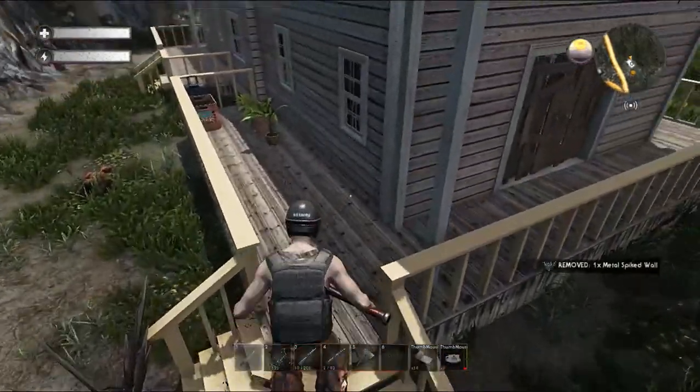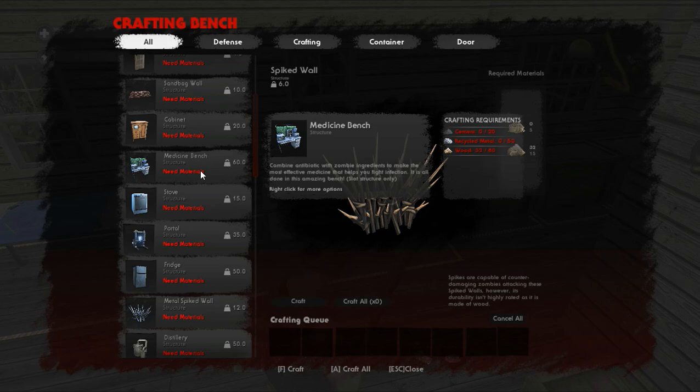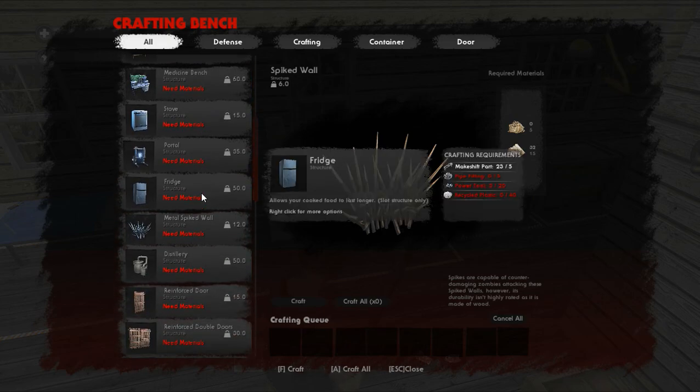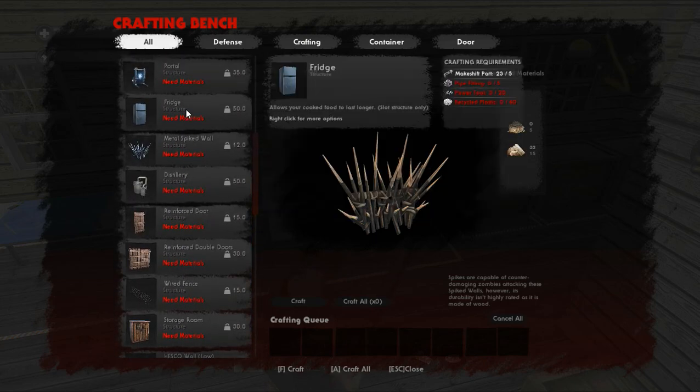Unfortunately for now we're not going to be able to protect our doorways too well. Zombies aren't going to be too likely to get up on this side, but they do like to spawn up on this hill back here and come up in here. So we are going to need a significant amount more spikes to thoroughly protect it from zombies coming in. We're not going to go too overboard — just put a couple down for now and make do. We'll need to do a run for more. The stove requires cookware, but honestly you can skip the stove — anything you can make on the stove you can make on the oven.